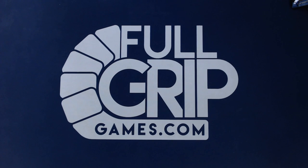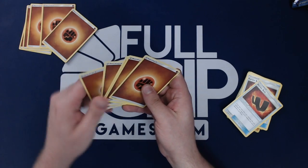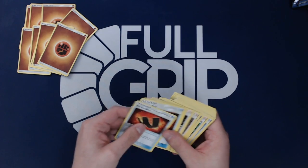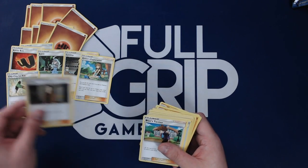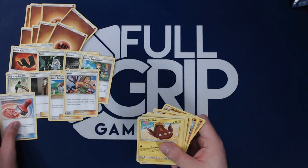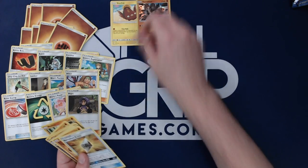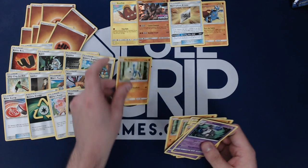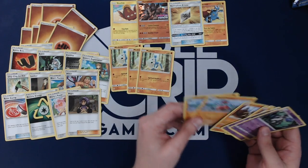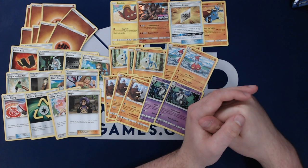All right, Brady, lay it out for us. So we got 10 fighting energy, two Karate Belts, Kahili, Cynthia, Green's Exploration, Chip Chip Ice Axe, Looker, Blue's Tactics, Hiker, Reset Stamp, Stunfisk, Recycle Energy, Misty's Favor, Hoopa, and Terrakion. We're going to play Heracross because it knows Tackle, so we're going to see if we can pull that off. We got a 3-2 Medicham line and a 3-2 Cubone line.